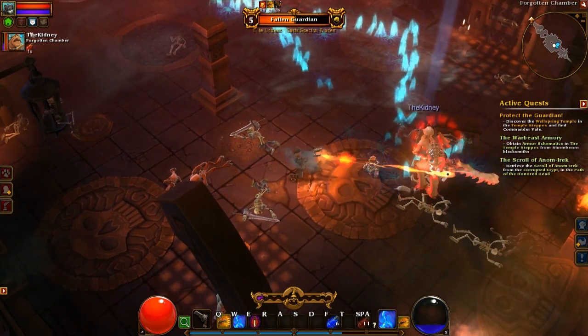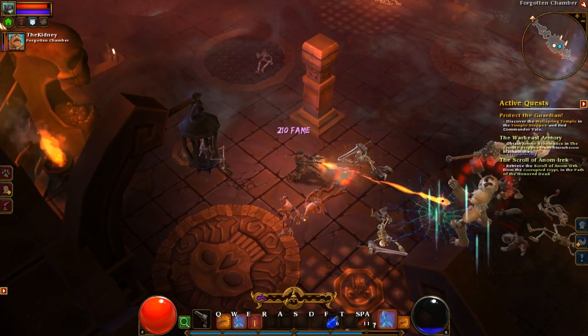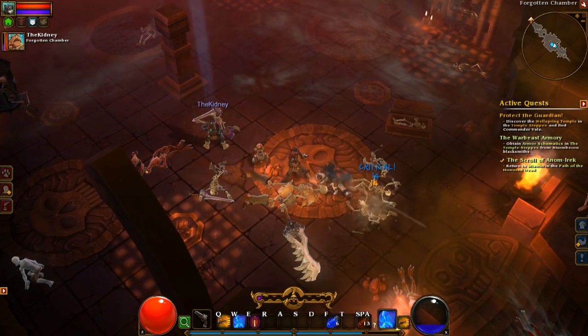Our little animals have been attacking the crap out of this dude. I'm taking a lot of damage — that's the boss! You've got to spam those spells. I ran straight into the boss and that's sort of why I died. And we get a purple item from the fight!